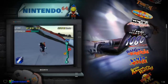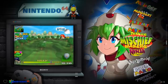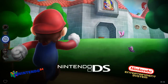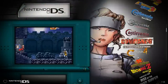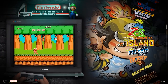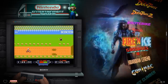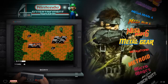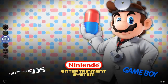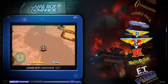Nintendo 64 has 44 games: Banjo, Diddy Kong Racing, Donkey Kong, GoldenEye 007 — these will run really well on a PC especially with decent hardware. Nintendo DS has 24 games: Castlevania, Contra, Mario. NES has 69 games total with classic titles. Game Boy, Game Boy Color, Game Boy Advance — for GBA you'll have Pokemon, Mario, Tetris.